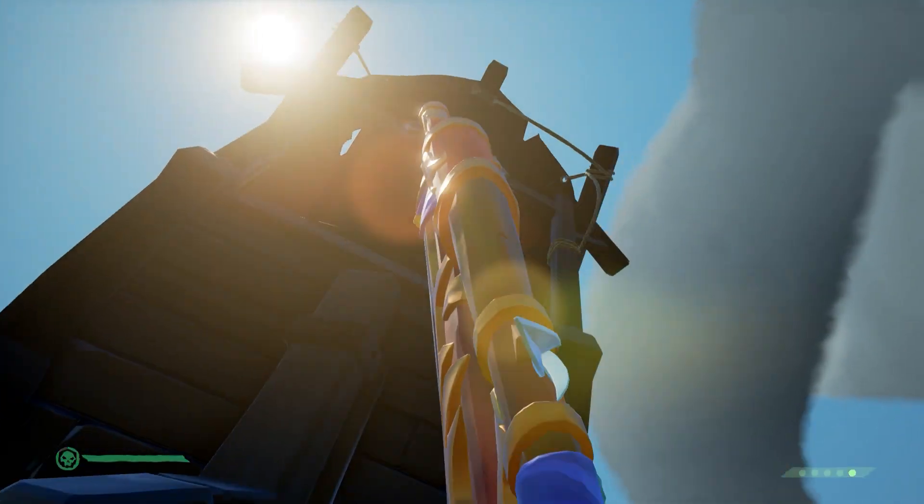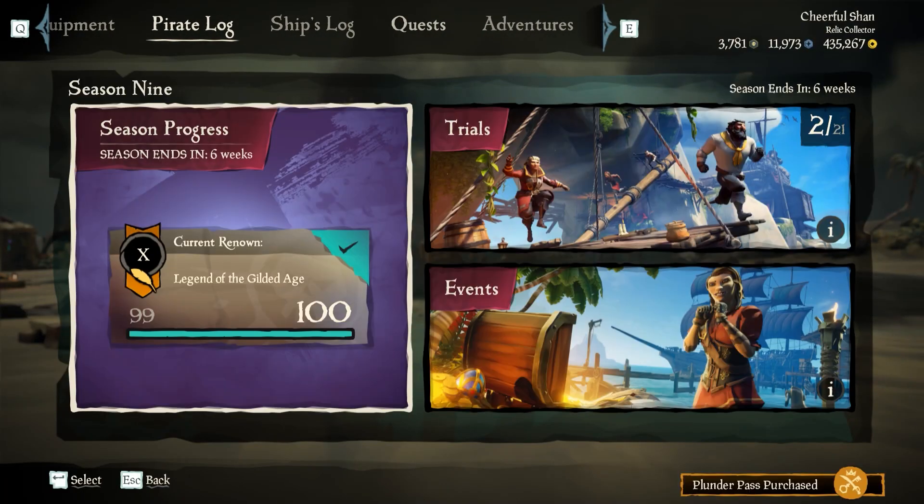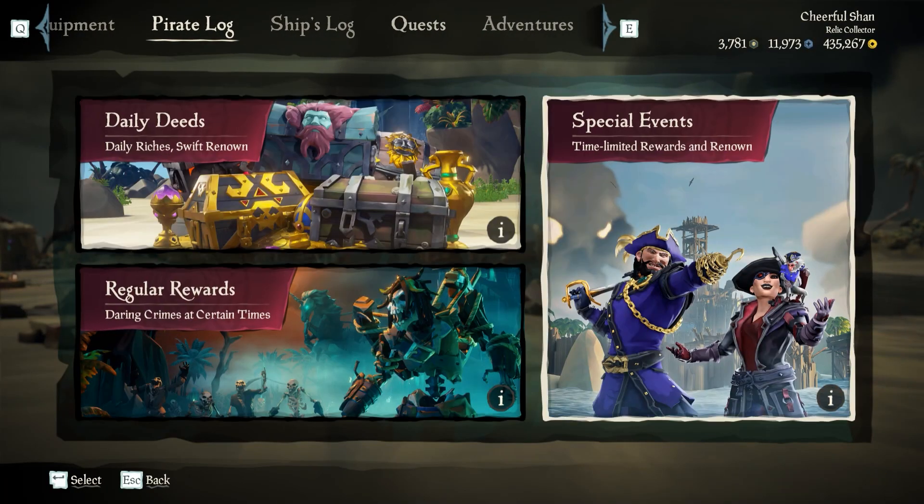Now next we have the bulk of this event — the challenges. If you want to track any of these challenges, go into your menu, Pirate Log, Season 9, Events, Special Events, Legends Week.